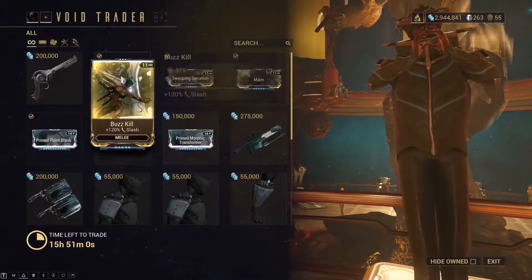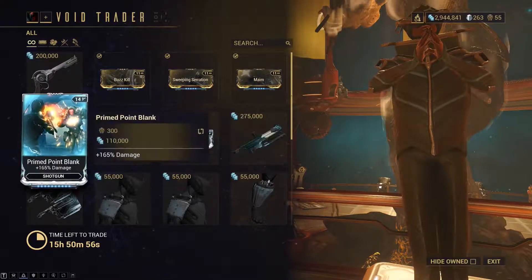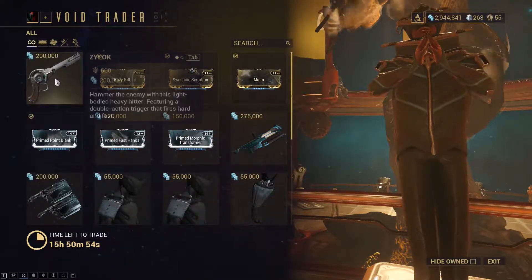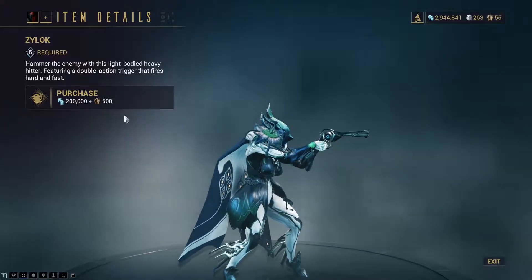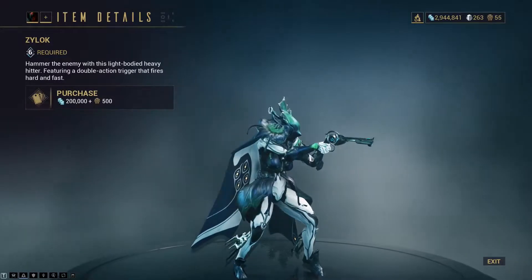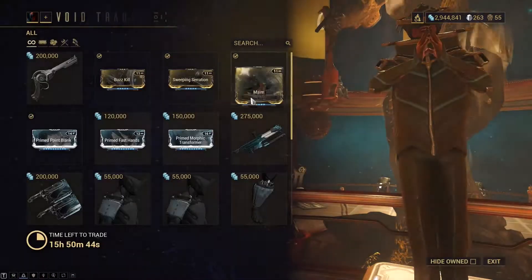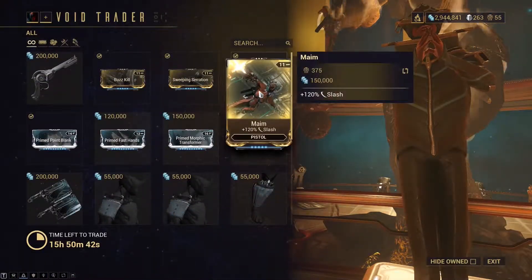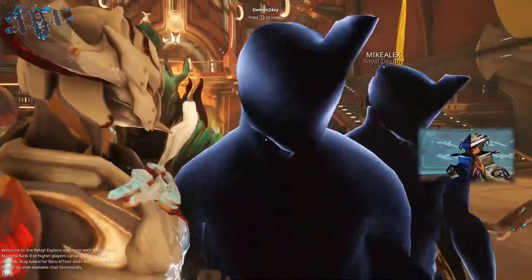I think he has some really good things this rotation, especially the mods and the prime mods — those are always good. I'm not sure about the weapon but I really do want to get it. I might farm some more void stuff to get that 500 ducats. For now, the Maim was the only thing I bought. But it's up to you guys if you want to spend your ducats on the rest.